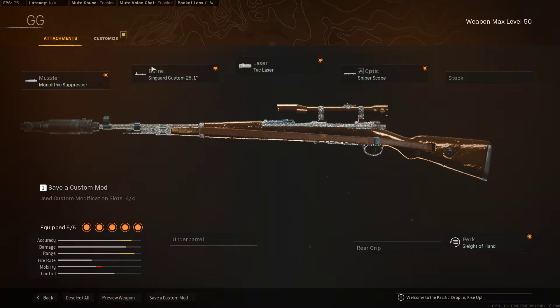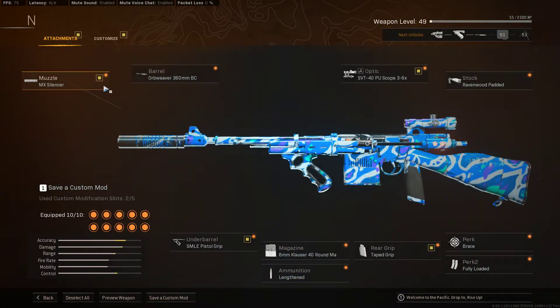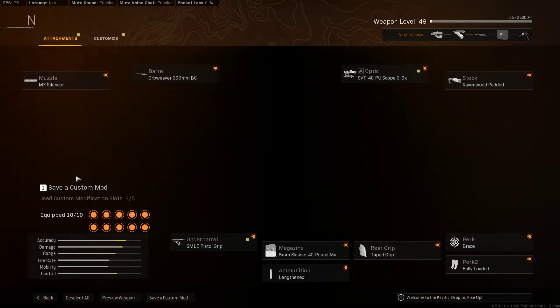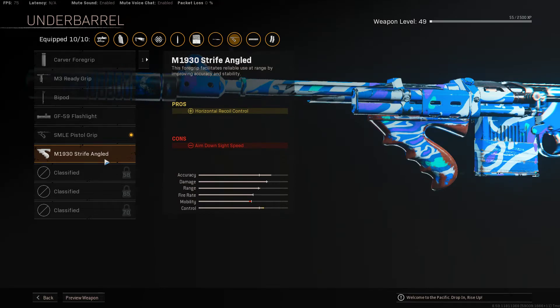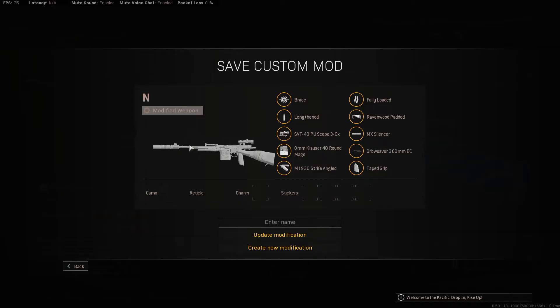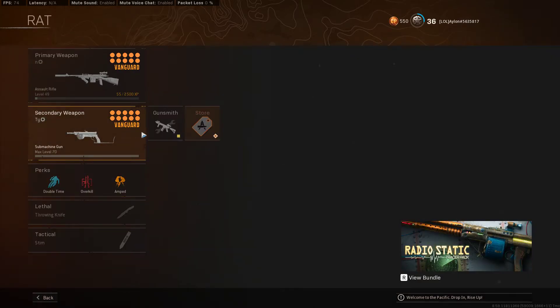This is my Carv loadout — I haven't been using it a lot lately because I've been using the NZ and the Blix, which are the two most broken guns in Warzone right now. Mono 25.1, tac laser, sniper scope, and sleight of hand. You could put another ADS attachment but I have enough so I chose sleight of hand for reload speed. NZ-41 — this is my loadout. Third barrel obviously. I still need to add some more stuff to this but it can do.